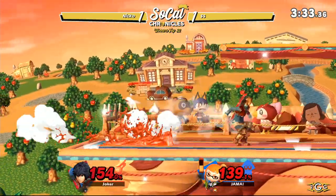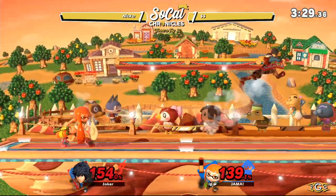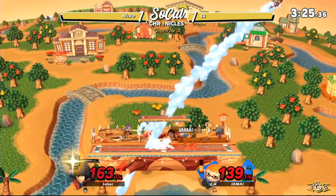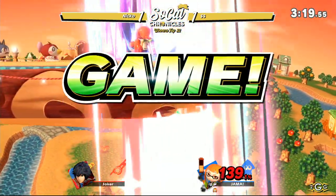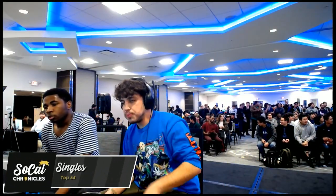He drops down and jumps with the forward aerial, able to make it back to stage and get an advantageous position. SS just trying to avoid these strong, very long hitboxes from that Shulk. He's just barely getting around it. Finally going to get a dash attack to put him offstage — making great use of his dash attacks. But the Air Slash gets caught underneath the stage — very unfortunate for Niko. SS takes game three.